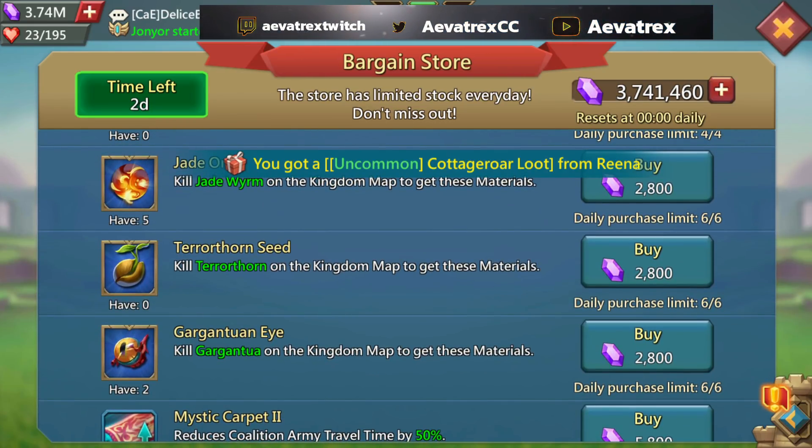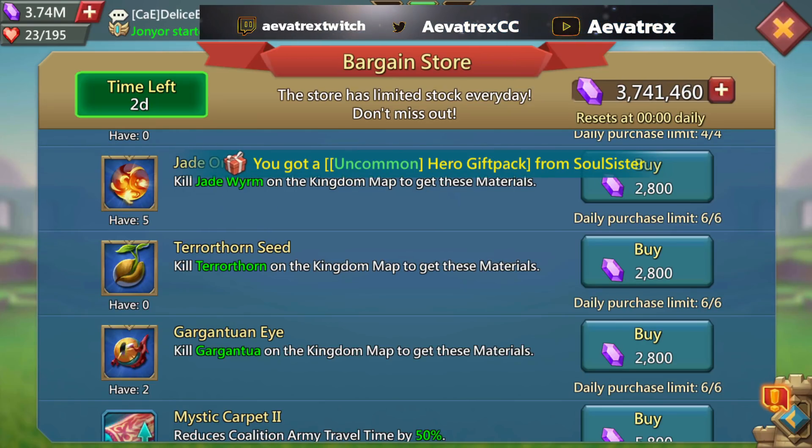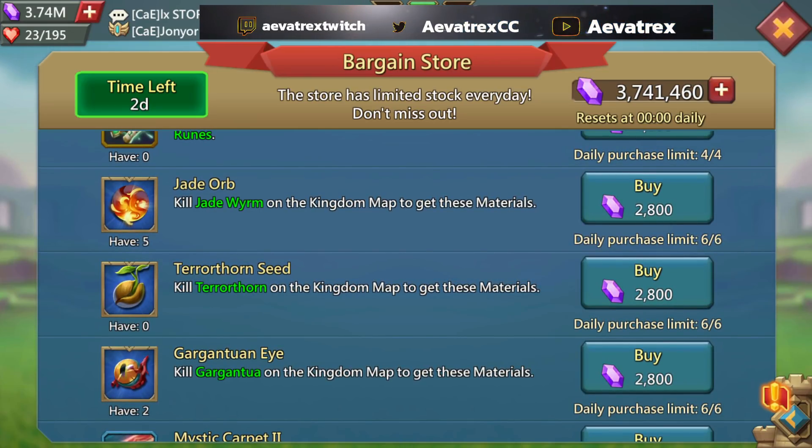Next we have the Jade Orb, Terror Thorn Seed, and the Gargantua Eye. For a blue item only costing 2,800 gems, this is honestly a steal — especially the Jade Orb. The Gargantua Eye is fairly common, but the Seed and the Orb are usually not easy to come across. By the end of this event you'll be walking out with a gold of each if you buy them all, since you get roughly a purple and a half every day.